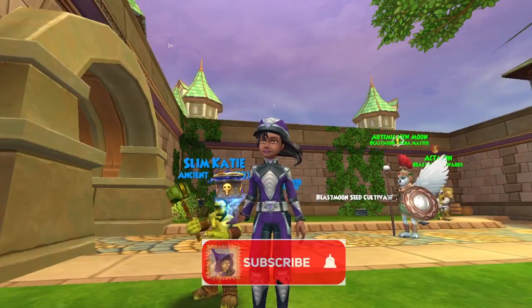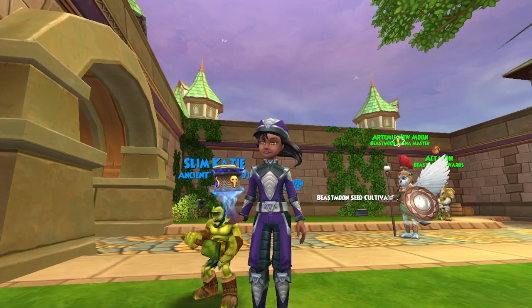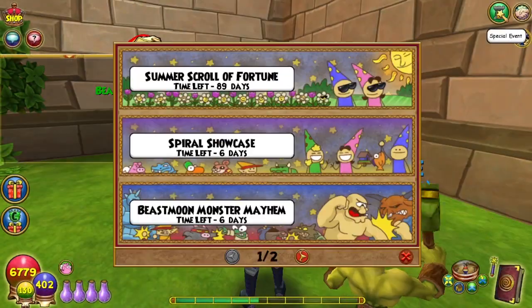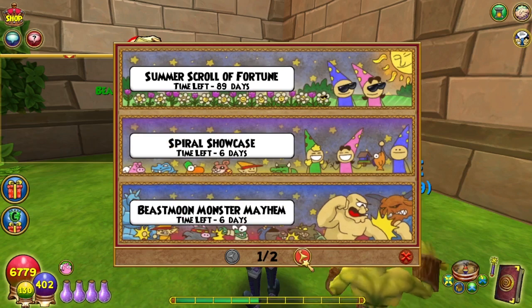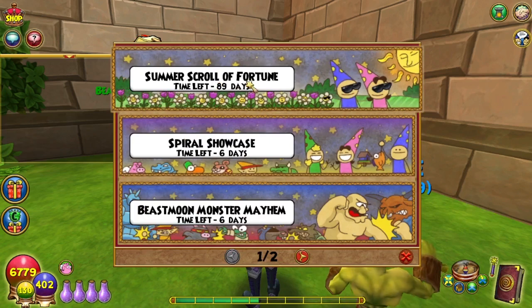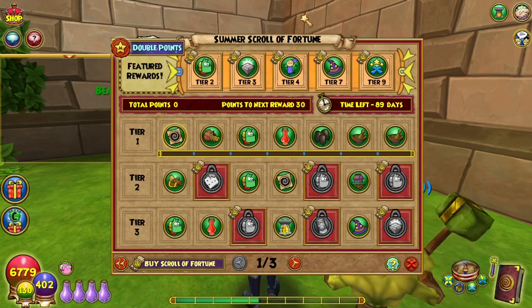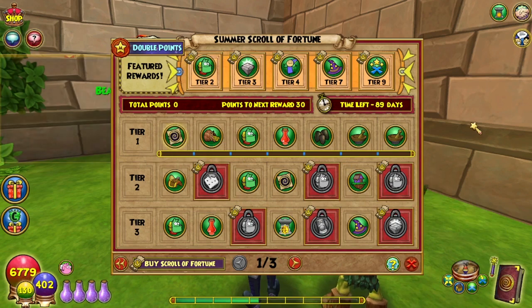Welcome back everyone, I'm Genevieve Moongarden and the Summer 2022 Scroll of Fortune just opened up so let's check out this awesomeness. It's part of the event, so click on that special event tab. Any points that you earn in these events — Spiral Showcase, Beast Moon Monster Mayhem, Beast Moon, Pet Promenade, Spiral Scene, etc. — all count towards your Scroll of Fortune. For members, you get double points, though I'm not sure exactly how long that lasts. You get three months to complete this.